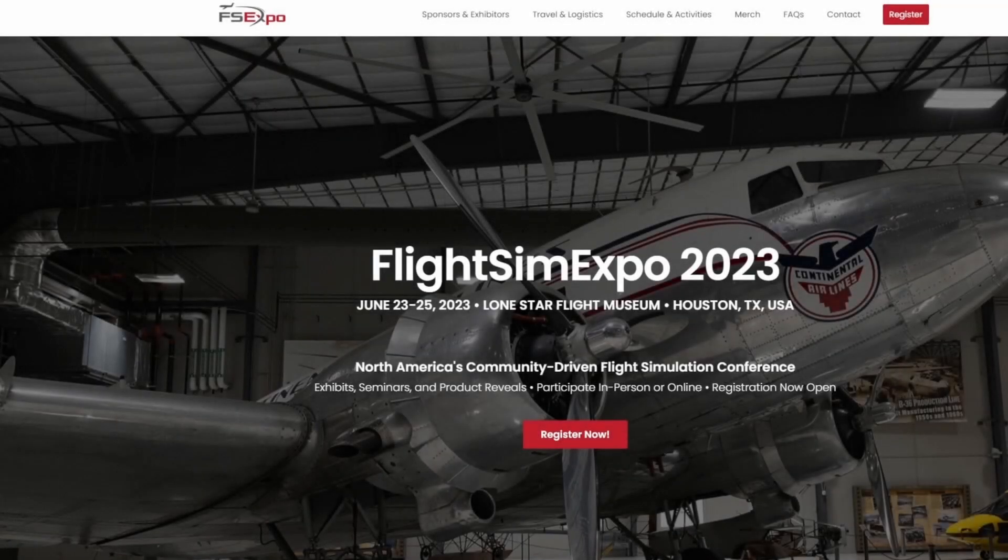Make sure if you guys can that you join us at Flight Sim Expo 2023. Overkill Simulations is going to be present this year at the Lone Star Flight Museum in Houston, Texas. If you guys are interested in joining us there, be sure to check down the description below — there is a coupon code that can save you guys a bit of money. This is going to be June 23rd through the 25th of 2023.